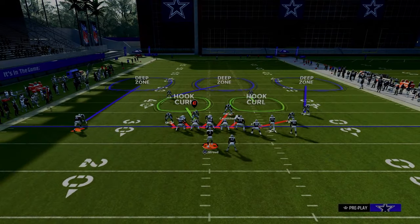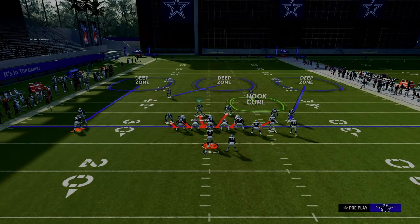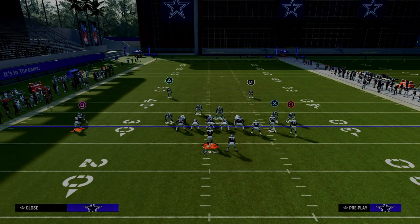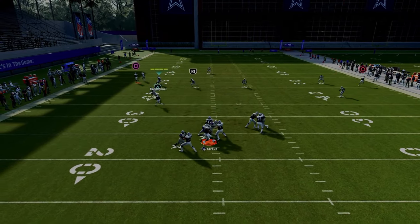So what we're going to do with this is pretty simple. You're just going to blitz this guy right here, and then you can zone this guy out, you can zone this guy out. A lot of times this is going to come through the A-gap, as you can see, for the most part.